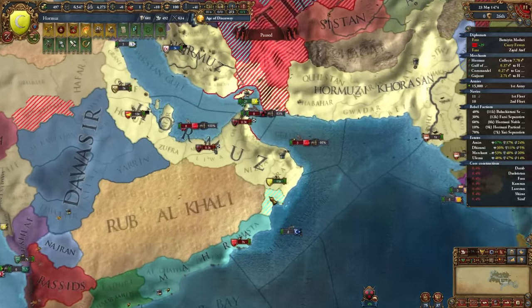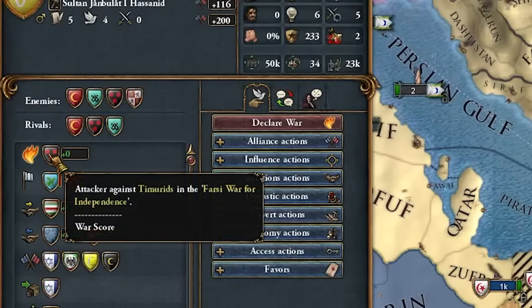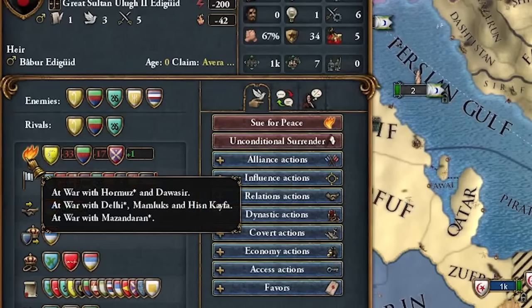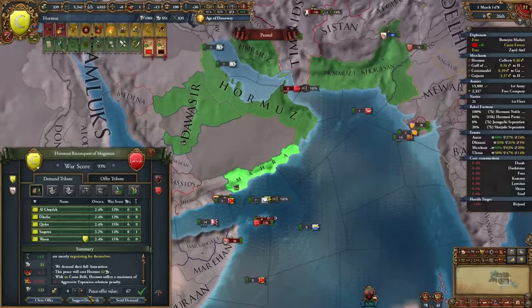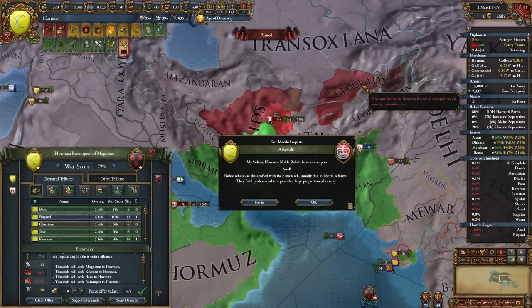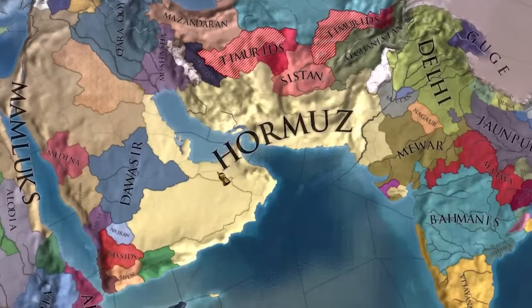Things have progressively become a bloodbath over here because of the Timurid independence wars. Kara Koyunlu is still in the fight, and the Timurids are still at war with Delhi and the Mamluks for the Farsi War of Independence. We can fully annex Mara, take all their money, and now our nation is looking pretty big. For the Timurid war we're just taking something like this. That's a good looking Hormuz.